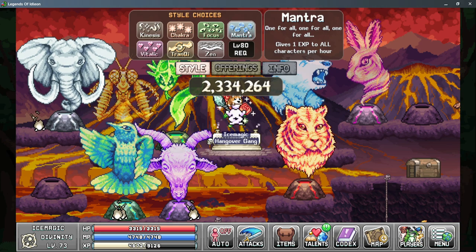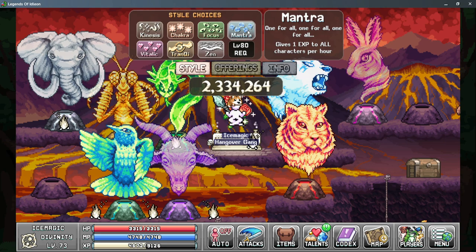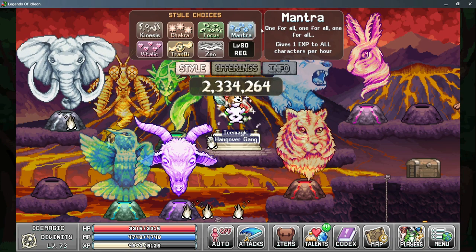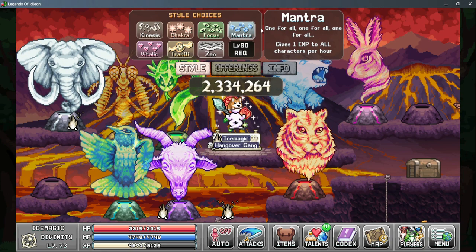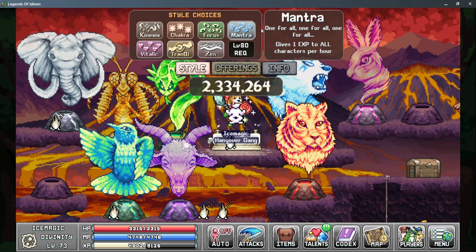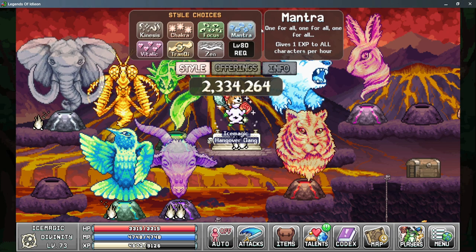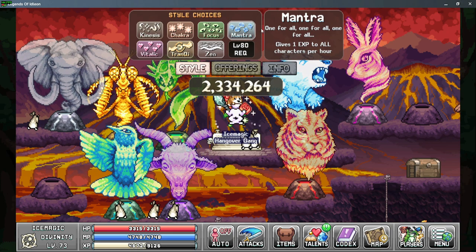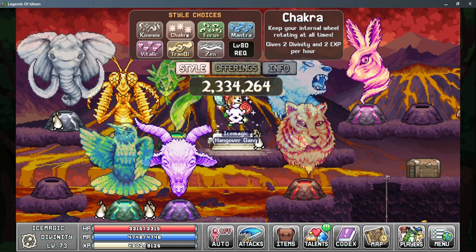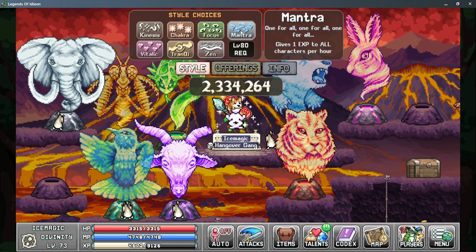One catch is that some of the EXP multipliers don't actually carry over to all of your characters, so you may notice it's not as direct an increase as it seems. My recommendation is to have between 6 and 8 characters on Mantra, which will allow you to level up at a decent rate and unlock Vitalik as soon as possible. This doesn't give you any Divinity, but with 6 characters you're gaining 6 EXP per hour at base, which is a significant boost.